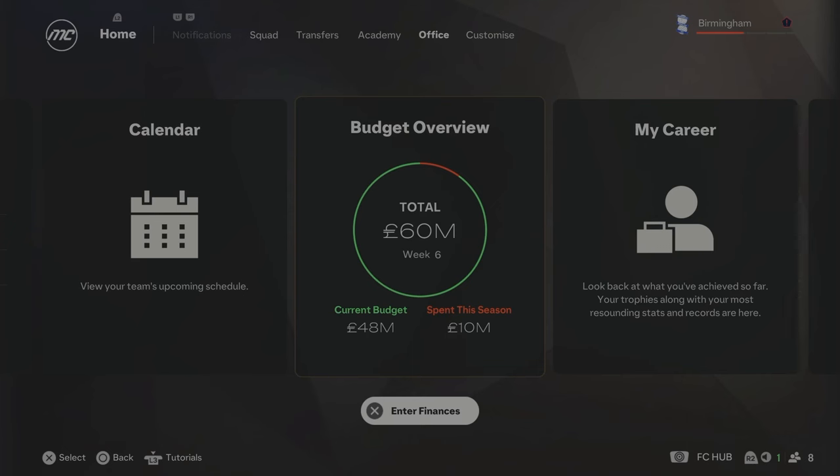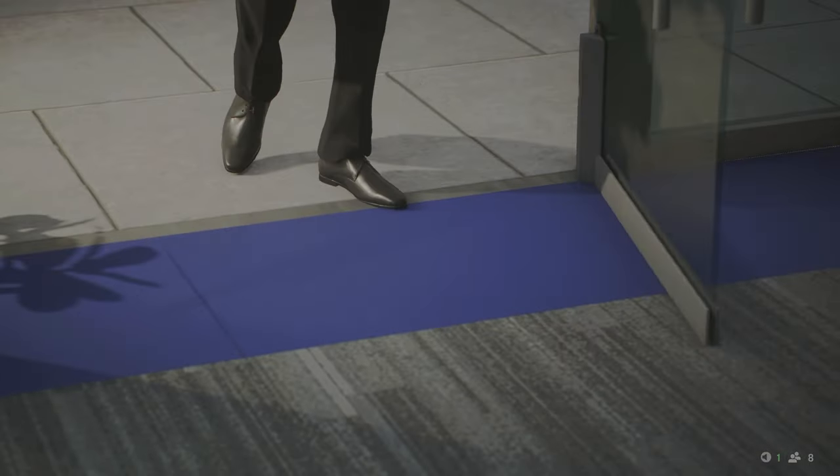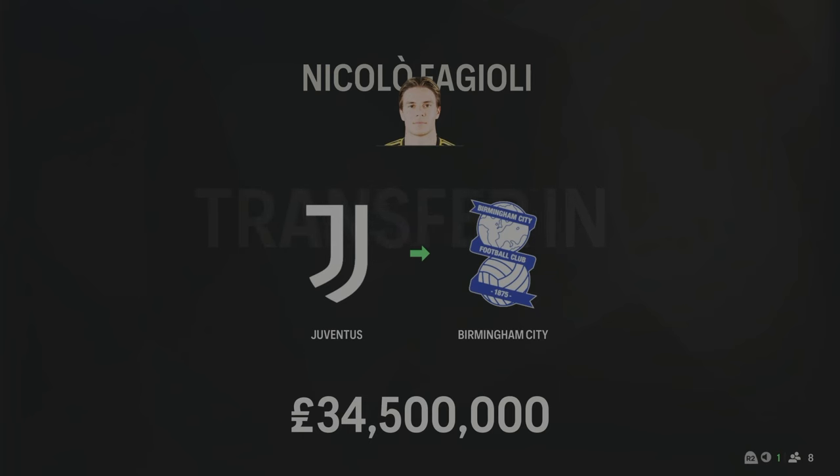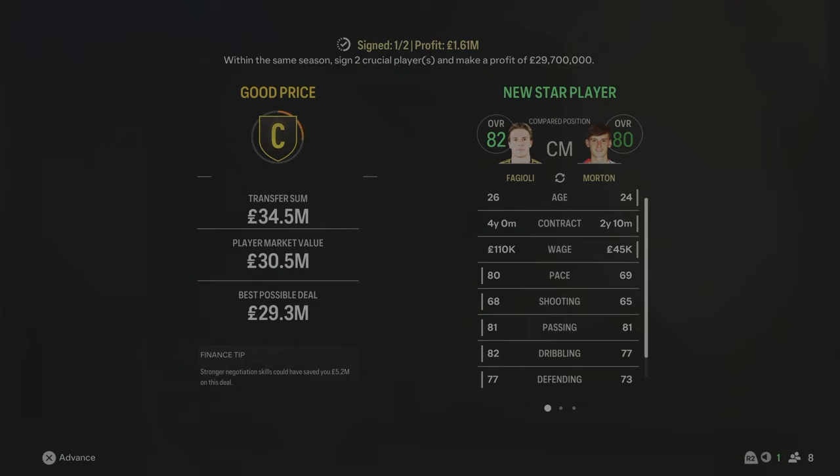We're into Season 4 with £48 million to spend - our first season in the Premier League. I've made one major signing: Aguioli from Serie A for £34.5 million, a holding midfielder to partner Tyler Morton. That's the biggest transfer fee we've had in this rebuild. With only about £8 million left in the bank, Fagoli is the only signing for Season 4. The team has really turned out well with Fagoli and Morton in the middle, and Stansfield, Ndala and Doak in attack. I honestly think this team can stay up.